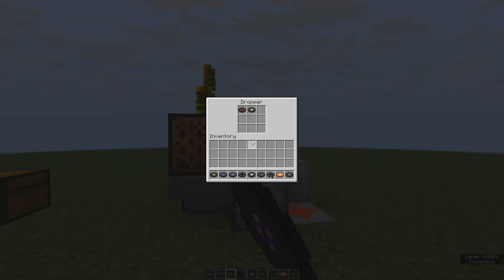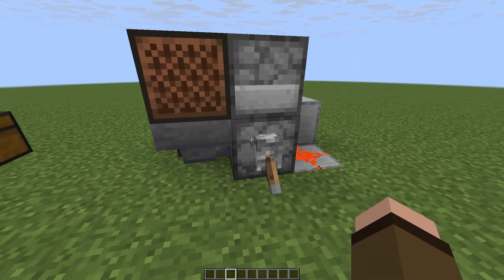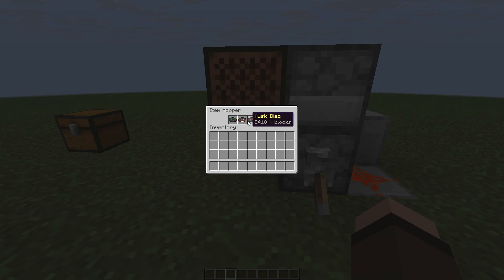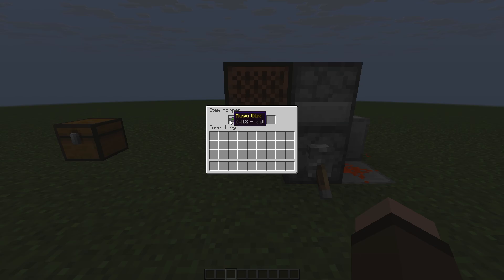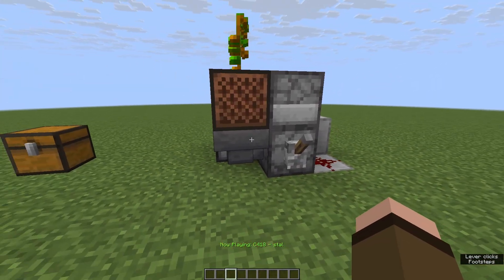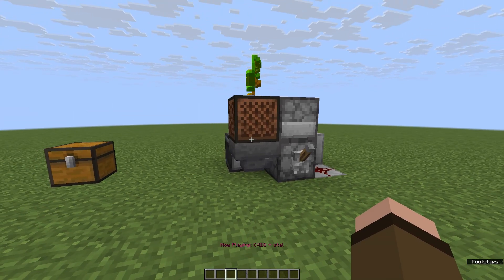The problem is when there are too many discs in the hopper — because of the way hoppers work, only the first slot will ever get moved, so the other discs stay locked in the hopper forever. As you can see with the tick rate up, it's moving discs really fast, but some just stay there and don't move at all. So that's a problem if you want every single disc.